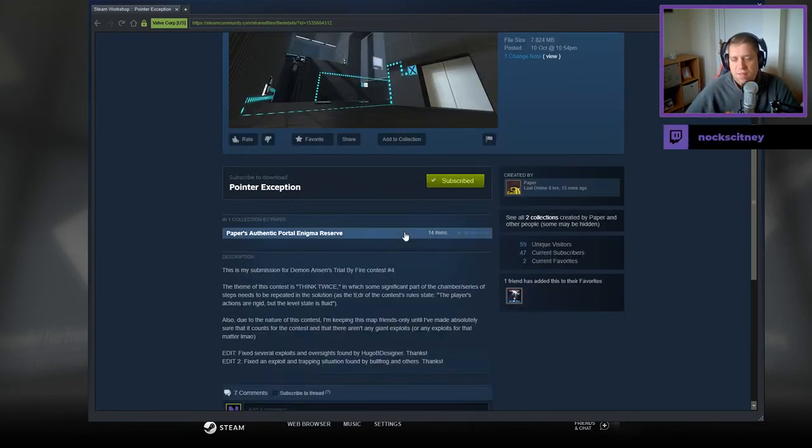This is my submission for Trial Bar Fire Fall. The theme of the contest is 'think twice,' in which some significant part of the chamber or series of steps needs to be repeated in the solution. The player's actions are rigid, but the level state is fluid. Also, due to the nature of the contest, I'm keeping this map friends only until I've made absolutely sure that it counts for the contest and that there aren't any exploits, for that matter.